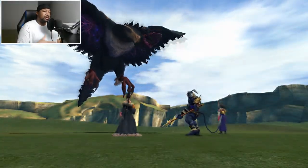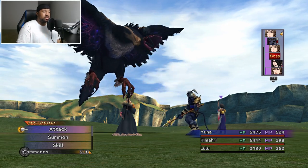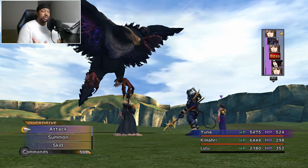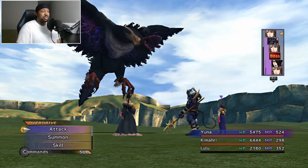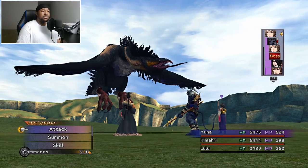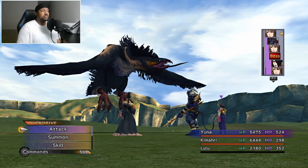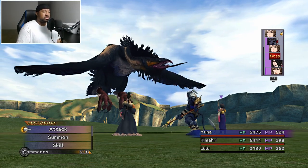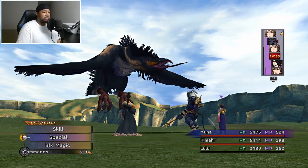For my next party I'm using Lulu, Kimahri, and Yuna. Yuna is my support character and also strong enough to attack on her own. Kimahri is my tank — he has Evade & Counter on his weapon. Lulu is my secondary attacker to help out when needed.